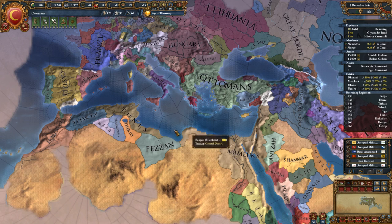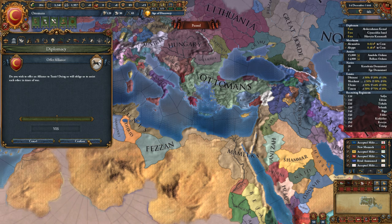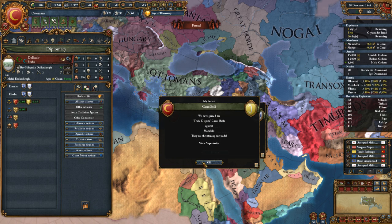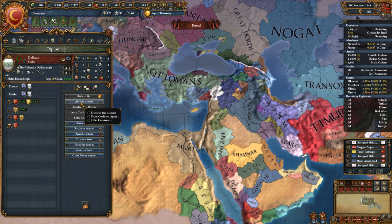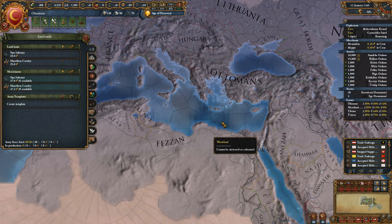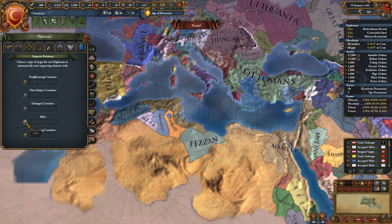We can now humiliate some folks. Can I ally with you yet? No, I've got to wait until the 12th of December. Offering an alliance to you... offering an alliance to you... there we go. Dulcadir — they are accepting that. You're going to become a vassal though, that's really what I have planned for you.